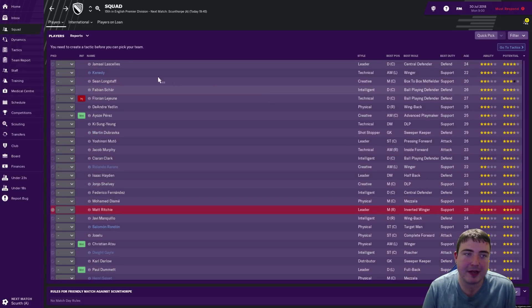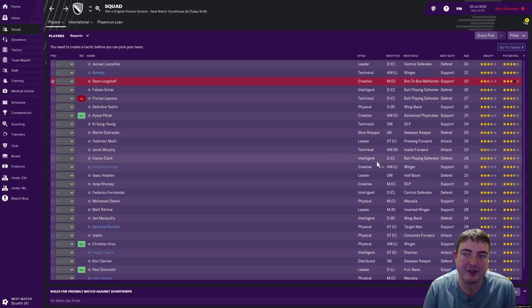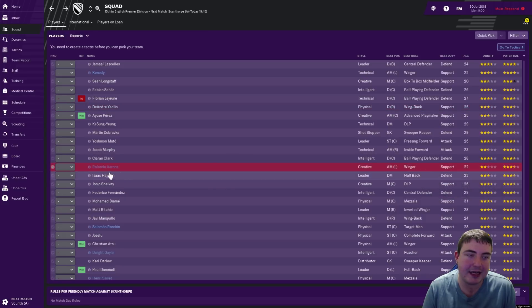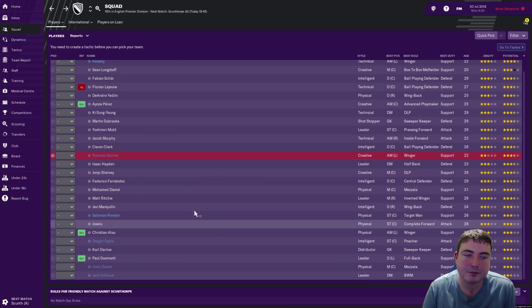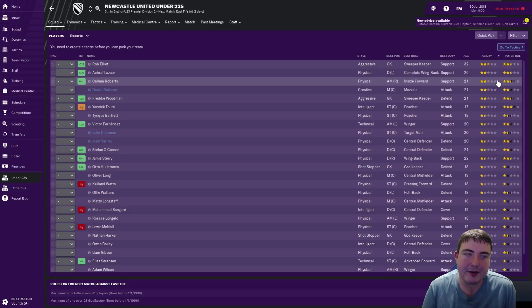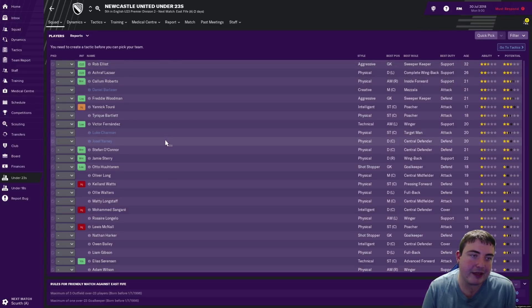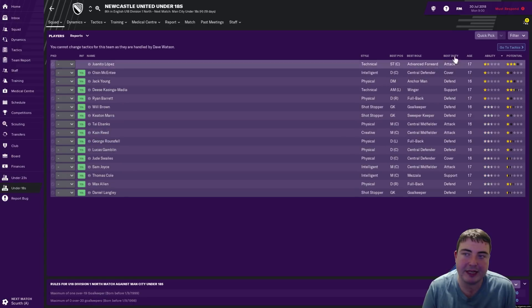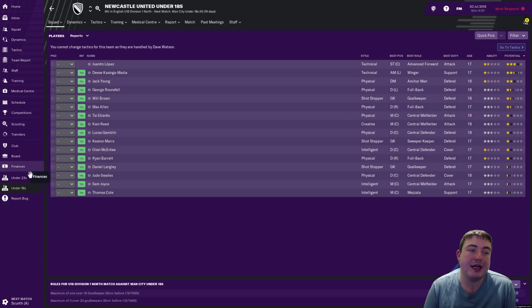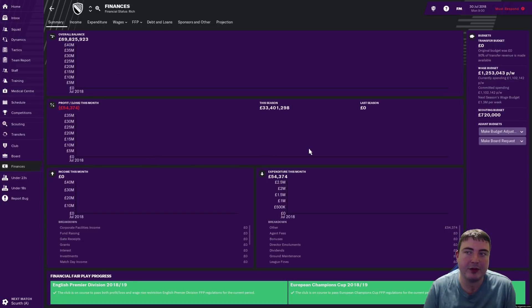Newcastle also have a couple of players with some decent potential. Sean Longstaff looks pretty good in the midfield — box-to-box — I'm sure we'll use him quite a lot. Yedlin's got a bit of room to improve as well. And Rolando Ahrens is a very good player — he's out on loan this season but hopefully throughout the save we can develop him. Down in the reserves, Rob Elliott is probably the only notable one, and under-18s wise there's a couple of players but not too many. We will look to develop some youth players throughout the course of this save. We've got some good money in the bank, though whether Mike Ashley will let us spend it is another question.